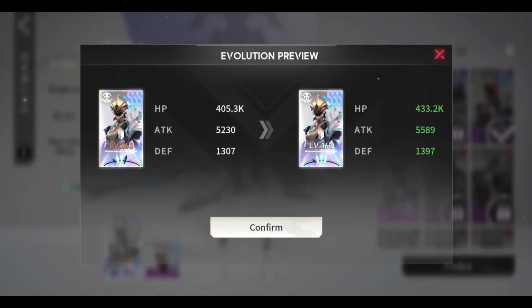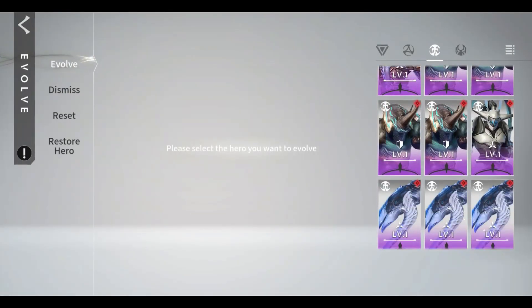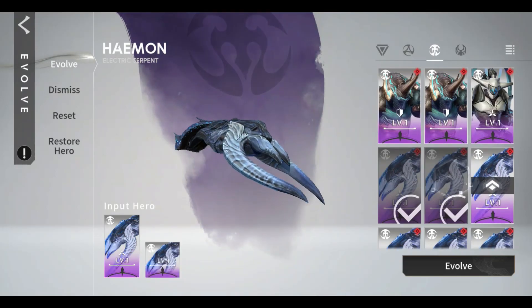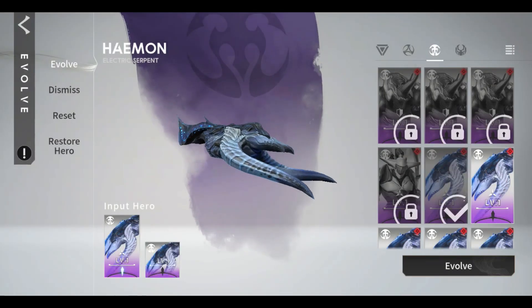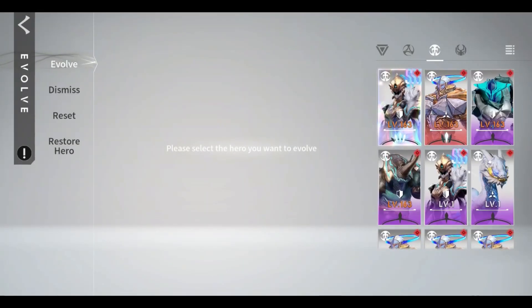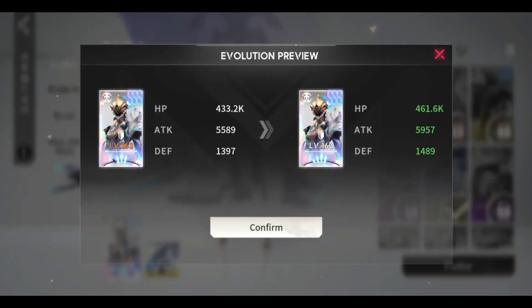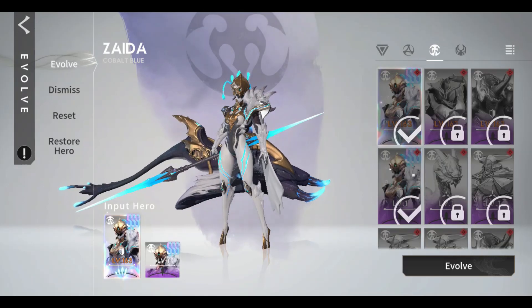Many of you are requesting for SSS heroes reviews. And to be honest that is a very hard request, since it is quite difficult to acquire SSS heroes in gacha. To make a full review of a hero, it needs to be at least an immortal level or evolution upgrade to open all its active and passive skills.